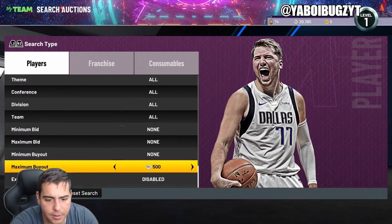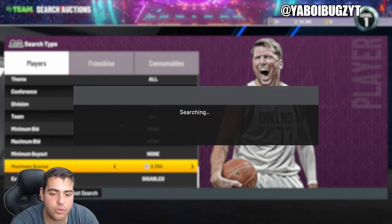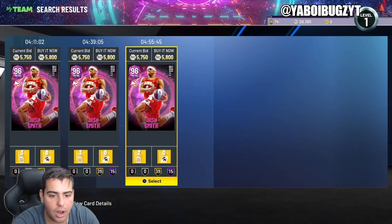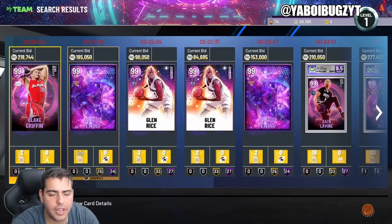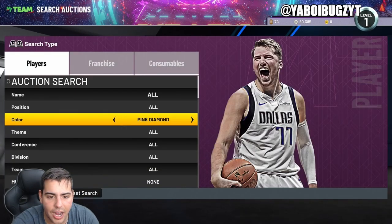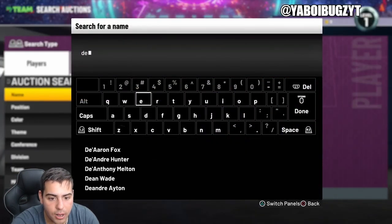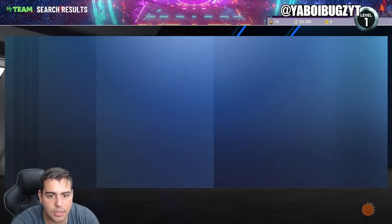Pink diamonds were hovering around 2900 to 3k before — they are now way above that margin. Pink diamonds are over 5300. The cheapest pink diamond is Josh Smith. If you have any players in your squad, literally anybody, you must go to the market right now and sell them as soon as possible. This is the easiest way to make MT — I've never seen the market this high.